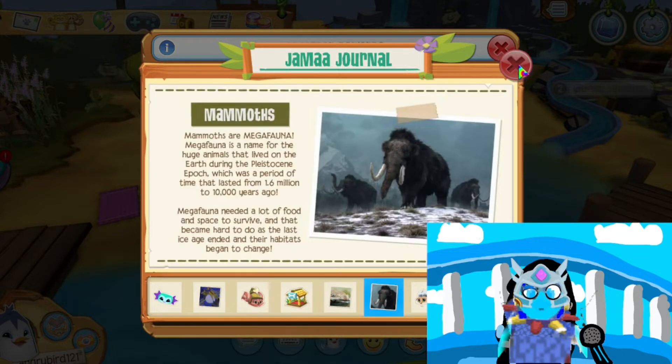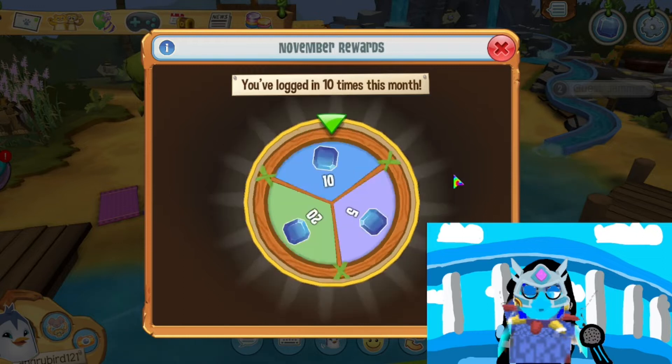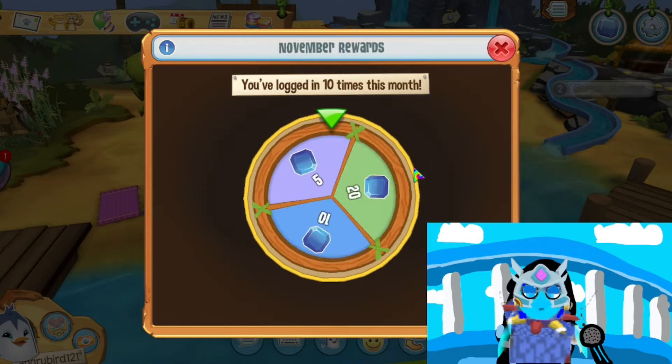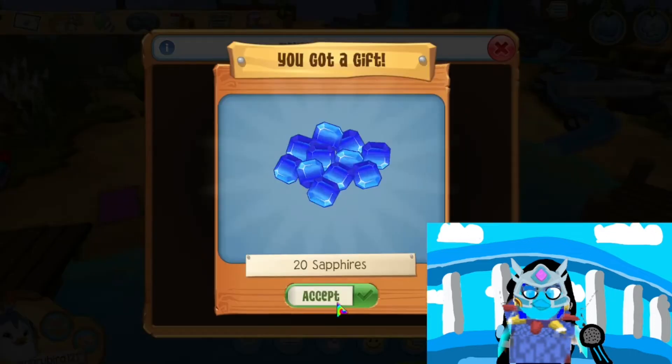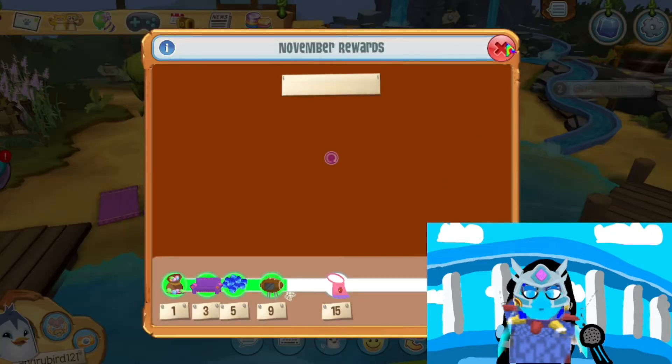And there are some facts about axolotls and mammoths. But anyway, it's time to see what the weekly Manda gift is, because in Ice's results video it didn't appear for her.